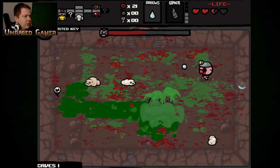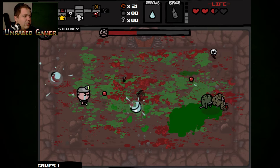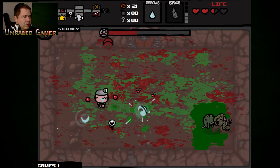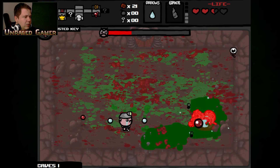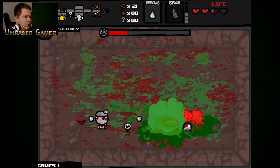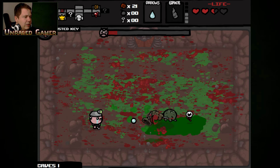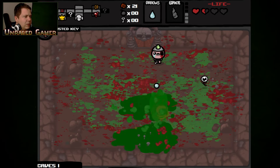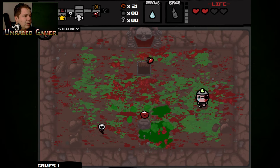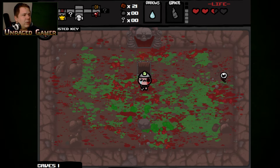Pretty much small to no chance of getting a devil room now — not that I really have a whole lot of health to do anything with it. As long as he doesn't spawn any more worms, I'll be happy. Cube of Meat. Heart. So I have a Cube of Meat orbital.